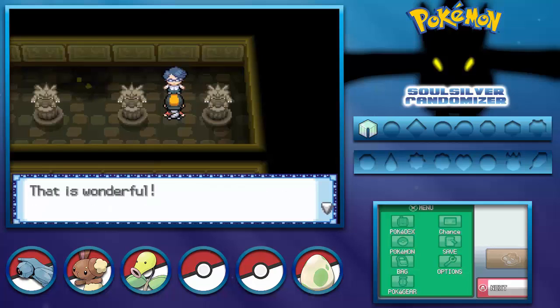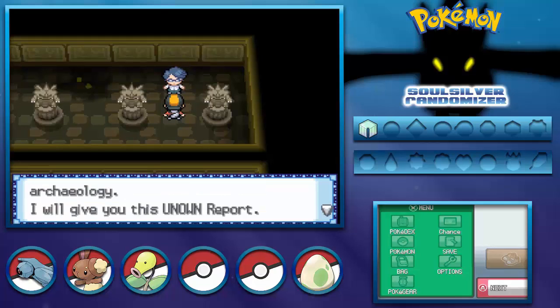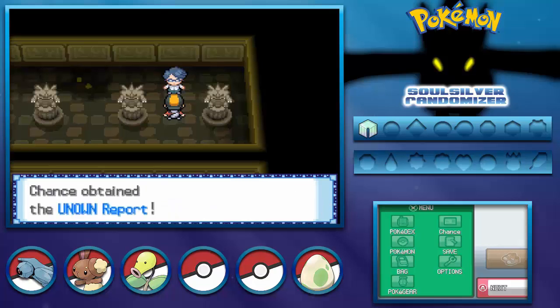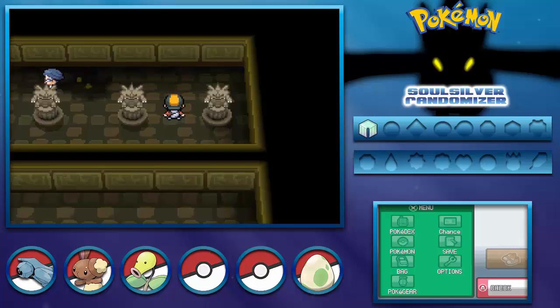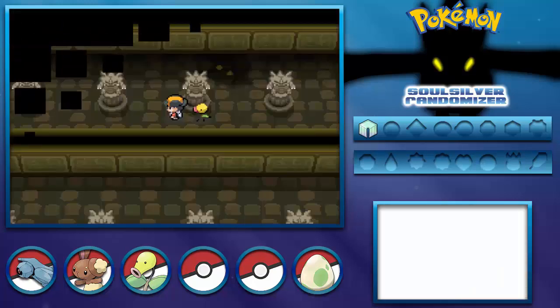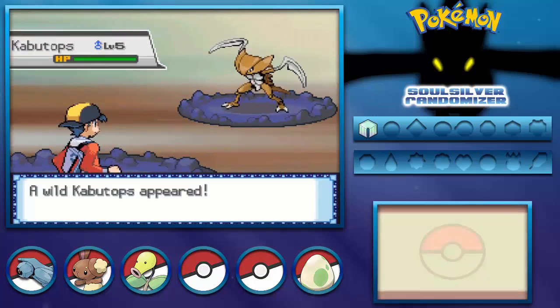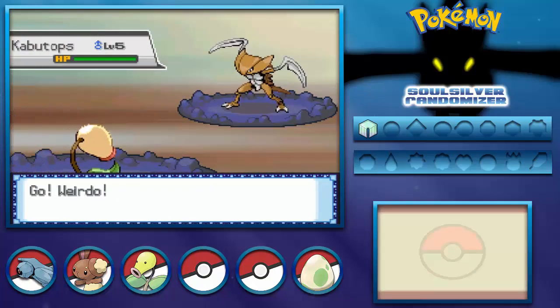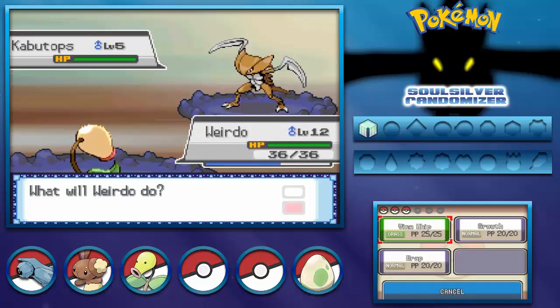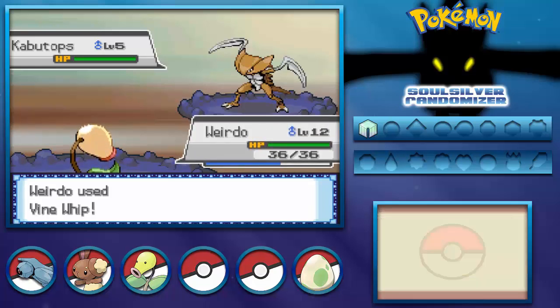The NPC says: 'You solved the stone puzzle, that's wonderful! You seem to have a talent with archaeology. I will give you this Unknown Report.' That's what I was looking for. So let's see - first battle in the Ruins of Alph is fitting. It's a Kabuto encounter... wait, it's Kaboodops! What the heck? We solved the puzzle for Kabuto and we got Kaboodops. I'm definitely going to try to catch this one.